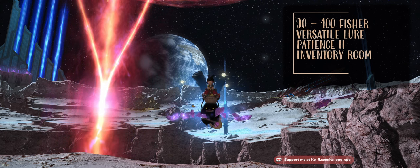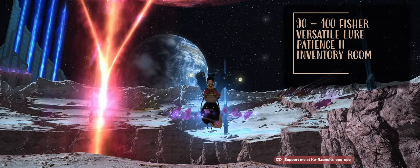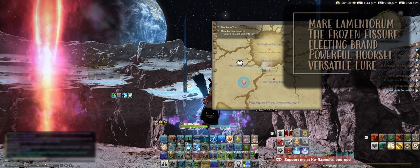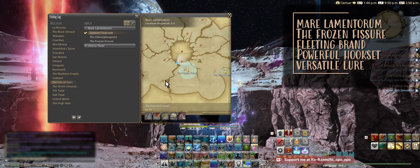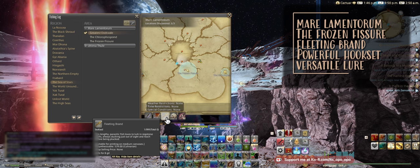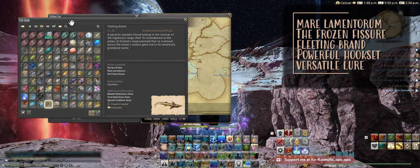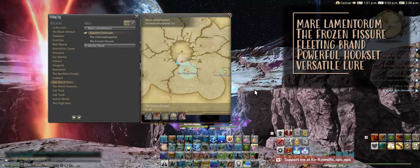Specifically Patience 2, and some inventory room because we're gonna be getting collectibles. We're here on the Moon in Mare Lamentorum, going to this fishing spot right here — the Frozen Fissure. The fish we're catching is the Fleeting Brand. As you can see it is a collectible; we're going to be using a powerful hookset. The preferred bait is Gray Worm, but honestly all you need is a versatile lure.